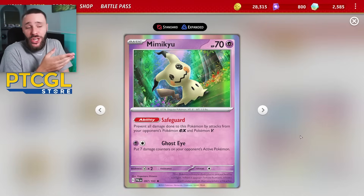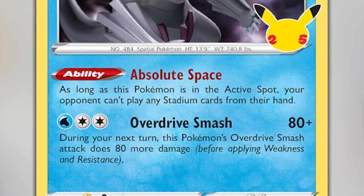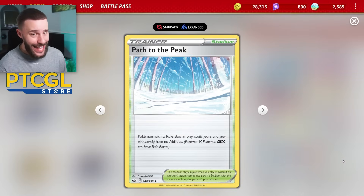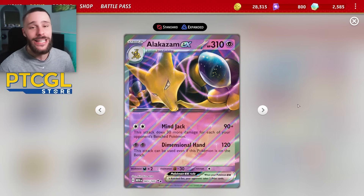We all know the power of Alakazam being able to attack from the bench, with attackers like Mimikyu and Klefki in play. But what if we did Palkia instead? With that Absolute Space ability preventing your opponent from playing any stadium cards, meaning you couldn't effectively lock Path to the Peak in play. If we can catch our opponent off guard by locking Path in play and attacking with our Alakazam EX, we can get some cheeky wins. So let's do just that in today's video.